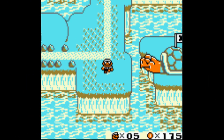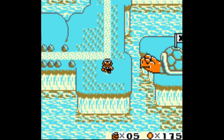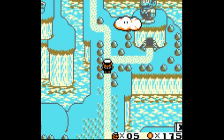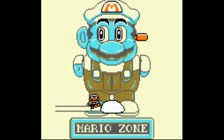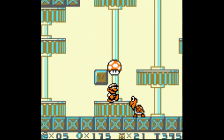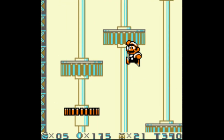Hey everybody, Nostalgia Scott coming to you guys with part two of Super Mario Land 2: Six Golden Coins. Last episode we beat Turtle Zone, so now we get to go to Mario Zone and play with his foot. It looks like some gears and stuff. Nice, they actually give us a power-up to start off with, unlike most of the levels here.